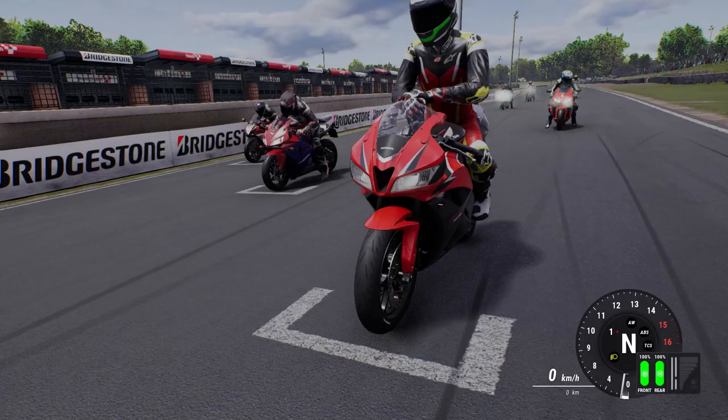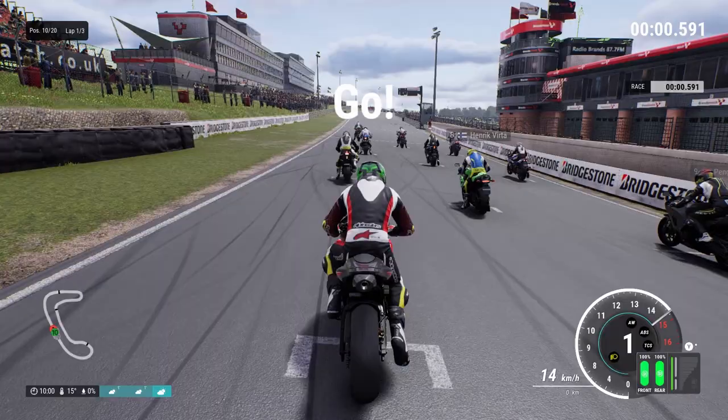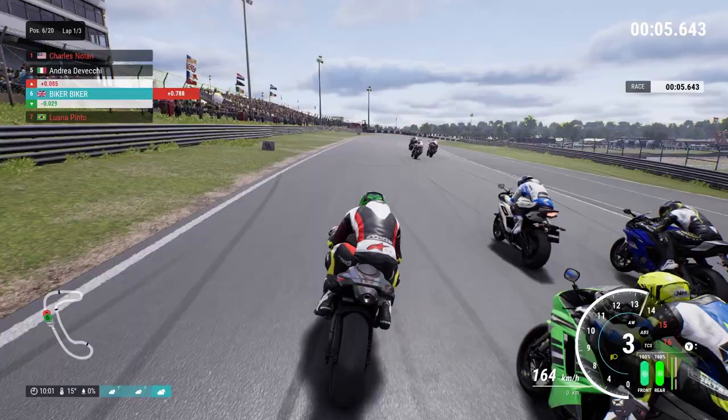Without further ado, let's get into the first race at Brands Hatch Indy. Here we are on the grid. It is a circuit we know, which helps us out quite a bit. Lights out and away we go — the start has been pretty good.